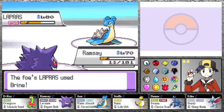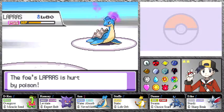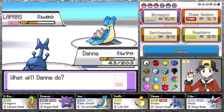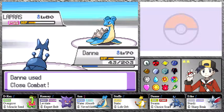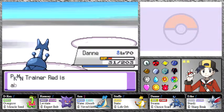That Brine did a lot of damage since it does more damage when we're below half health. Now I'm going to send out Dan to finish this thing off with a Close Combat — and it did not survive that hit. Of course now we're even weaker for whoever he sends out next. Lapras is also not one of his Adventures Pokemon, I don't think.